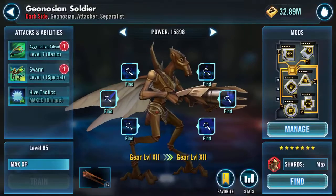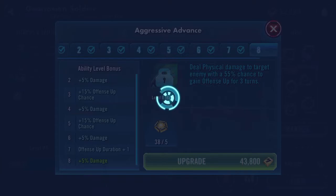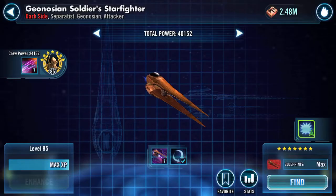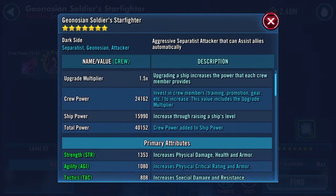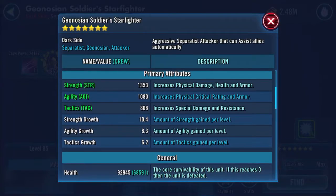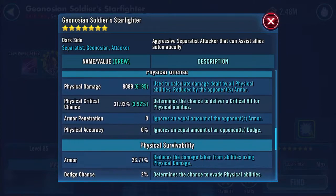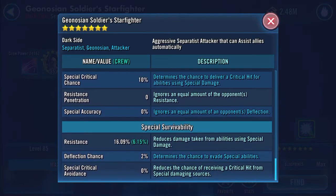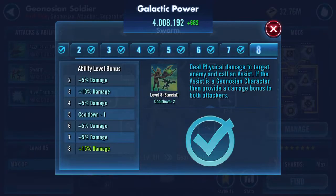Let's go back and see what happens when we apply the omegas — there's an omega. Let's have a look at the ship: 24,164 crew power, 92,945 health, 22,863 protection, 138 speed, 8,089 physical damage, 16.9 resistance. And the final piece — Swarm — boom.